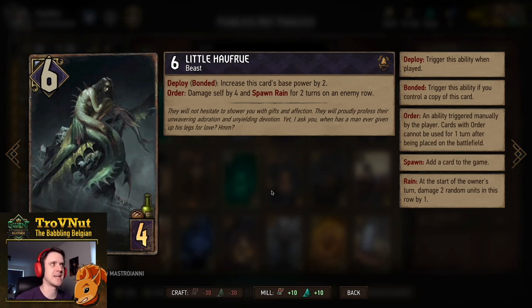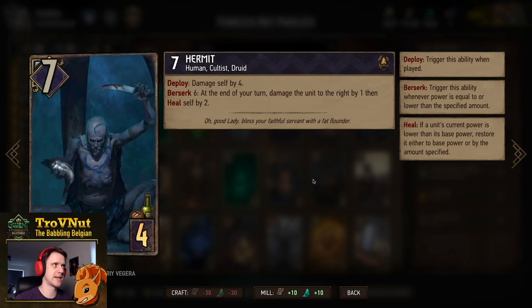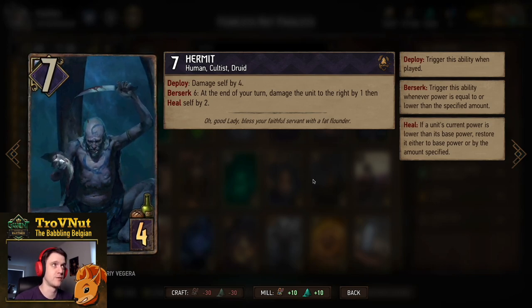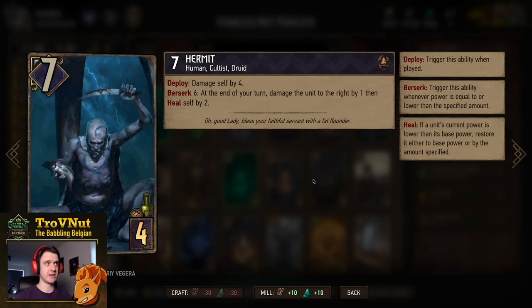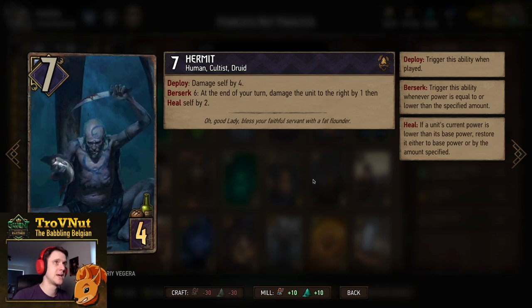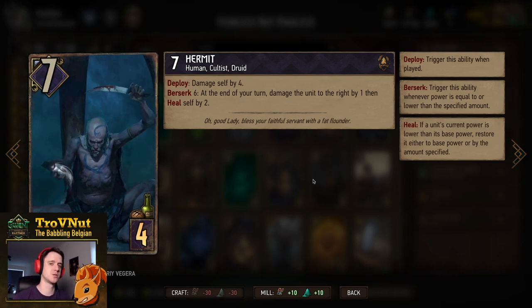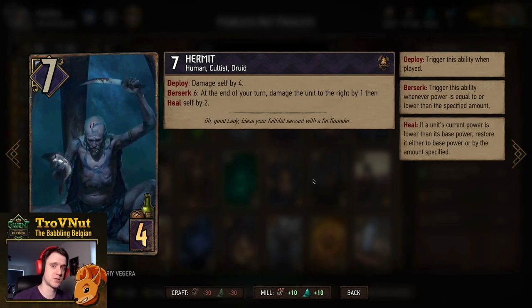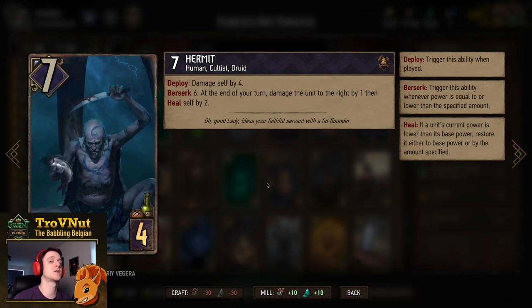Then we have the Hermit — crucial in this deck. 7 power for 4 provisions. On play he damages himself by 4; as long as you're damaged, at the end of your turn he damages the unit to the right by 1 and then heals himself by 2. He needs to damage a unit to the right before he'll heal himself. Basically he keeps healing himself back to 7, which is very handy.